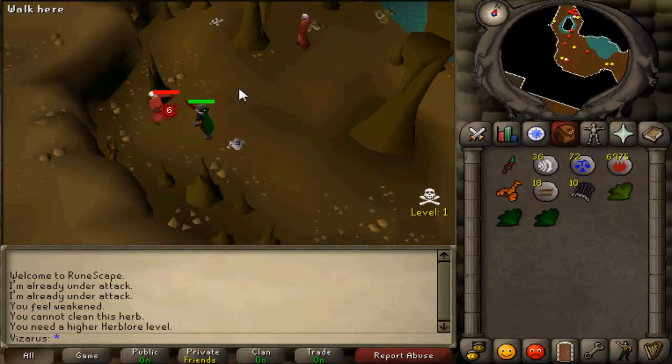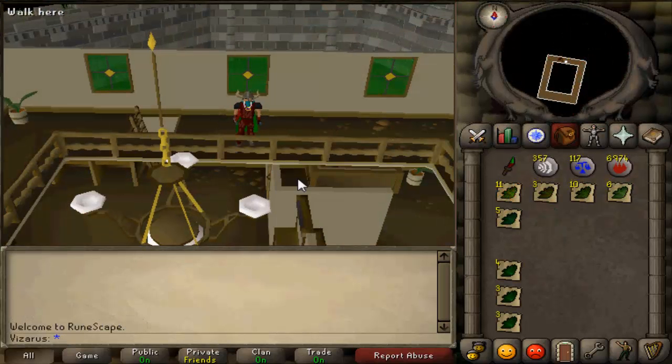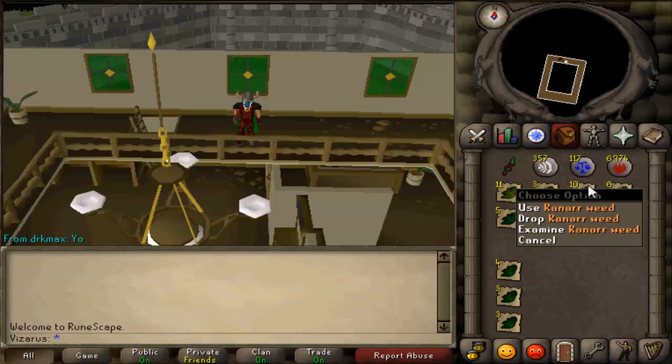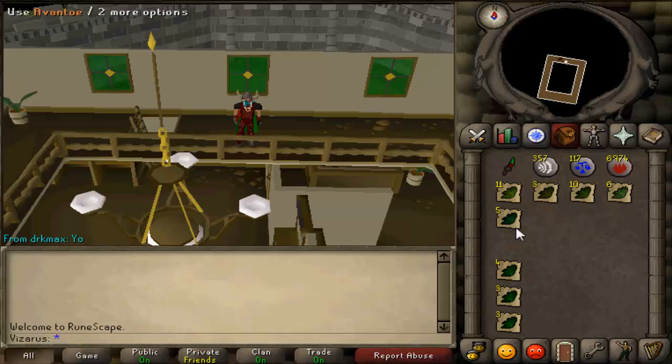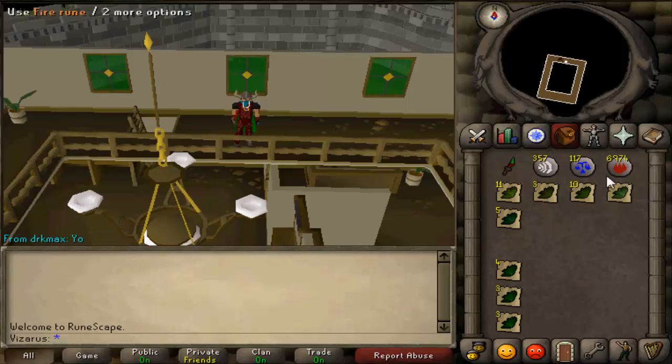Alright, we just finished our hour of chaos druids, let's see what we got. We got 11 harlandors, 3 kwuarms, 10 ranarrs, 6 spirit weeds, 5 avantoes, and some uncleaned herbs. My friend actually cleaned the avantoes and kwuarms for me because I couldn't.